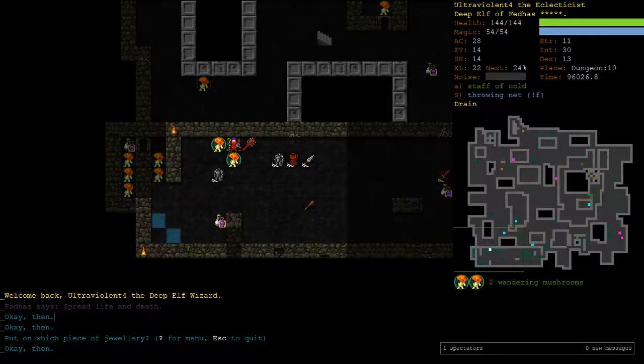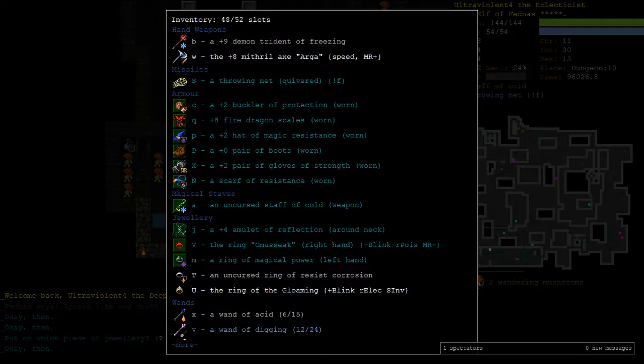Hello everyone, welcome to part 10 of Deep Elf Wizard of DCSS. Hopefully I got the correct episode number this time. So we're here after just clearing Elf. At the end of the last one I actually got arrested for an illegal Oclob farm, but I'm out on bail at the moment, so hopefully I'll be able to remain free while we finish off this series.